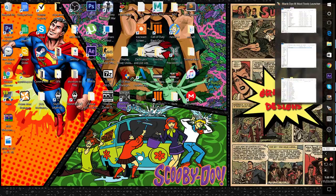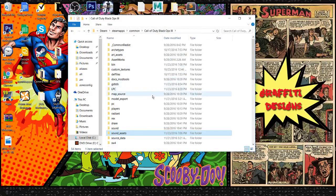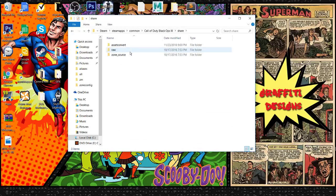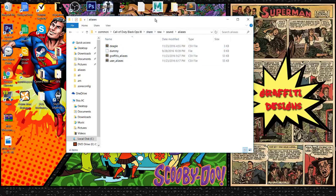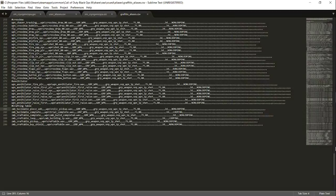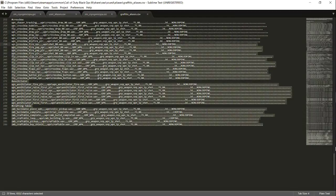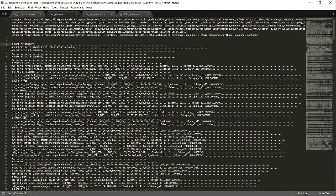Now you're going to want to go into your GSC into your user alias file. Go to your roots folder, then share, raw, sound, and then aliases. In here you'll normally just have user aliases. If you already have stuff in your user alias, you can open up my 'graffiti alias' file and copy whatever alias sounds you need into your user alias. Normally your alias should be completely blank, but if it's not blank you can just paste it in.